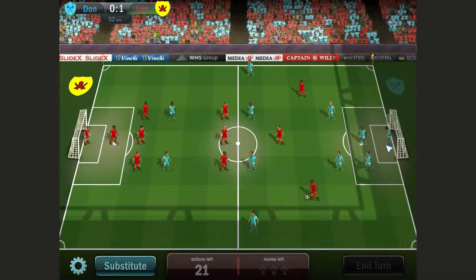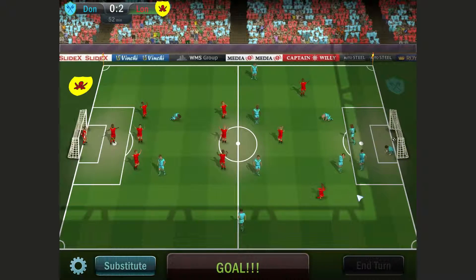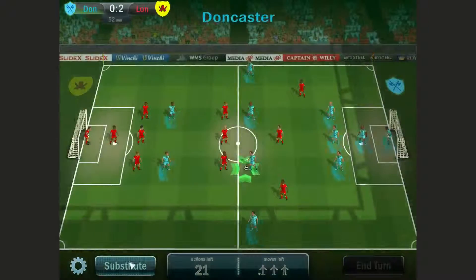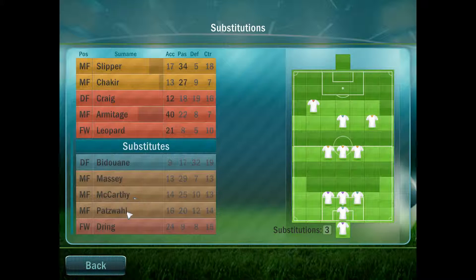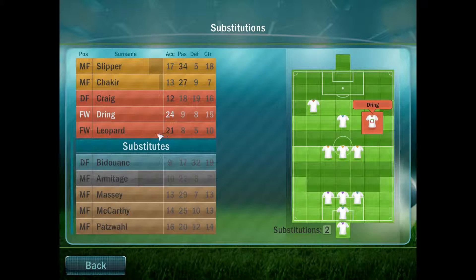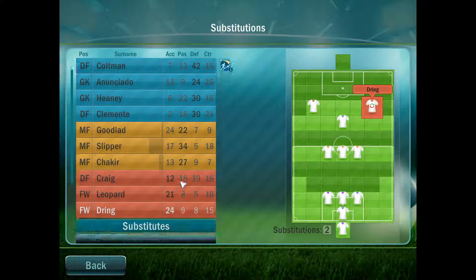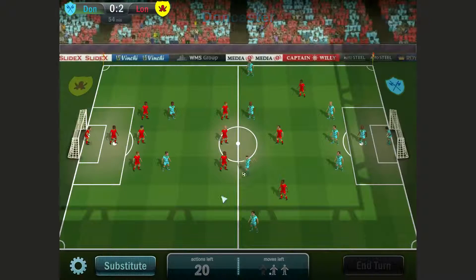There's a goal — the goalkeeper absolutely fluffed it. Terrible goalkeeping. Let's bring Dringer on. I might even give Leopard a chance now — actually, let's just bring Dringer up to scratch. There we go. And then Slip is good. Everybody's doing well. Let's continue.